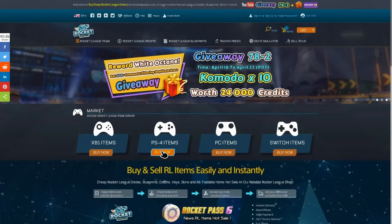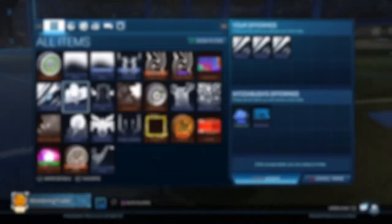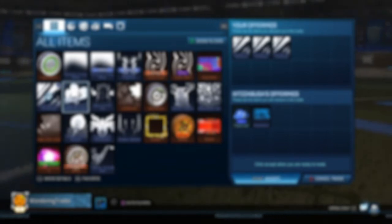Before this video starts, make sure to go check out the sponsor, RocketPrices.com — you can buy items, sell items, and check prices. If you're ever gonna buy stuff, use code ROC for three percent off.